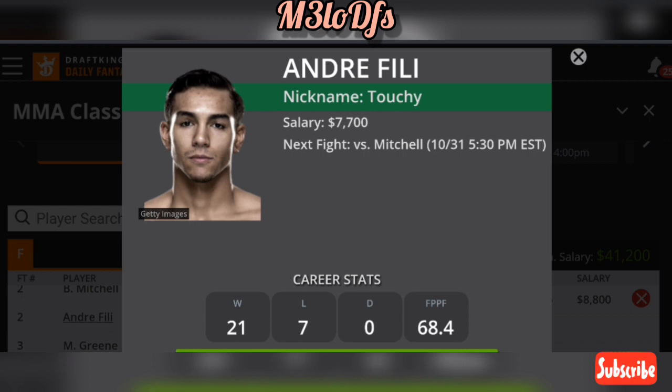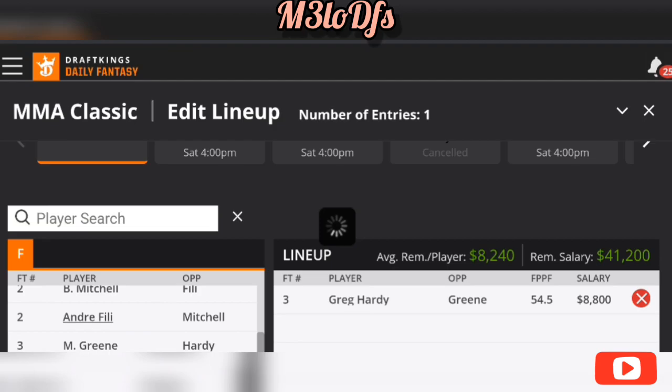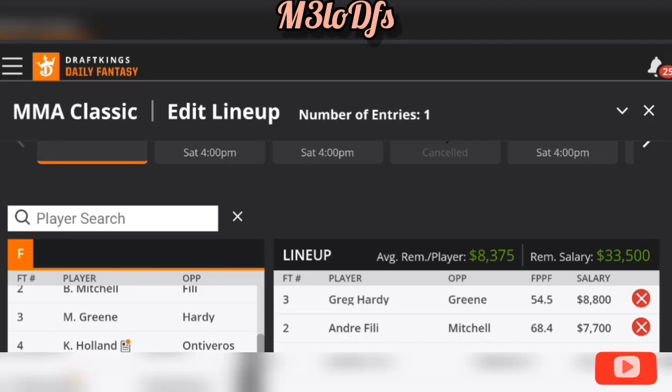We all know about Mitchell — one thing he does go for is his takedowns. But Fili has a 2.7 takedown average with 69% takedown defense. He also has a four-inch reach advantage, which is something you could consider at this play. Like I said, this is a live underdog — there's not that many underdogs on the slate, so this is a live underdog play to go for tomorrow.